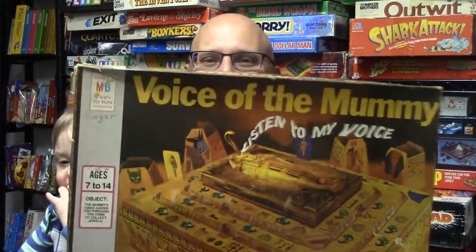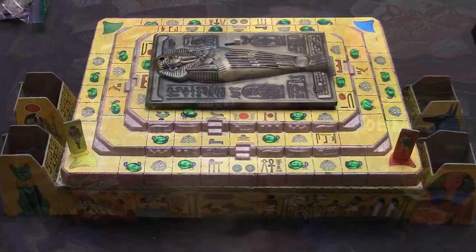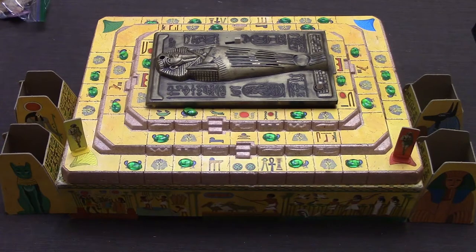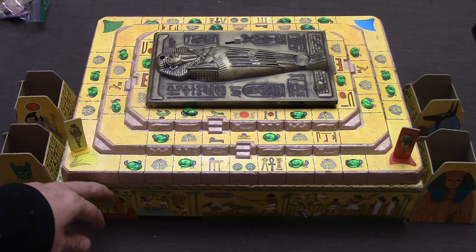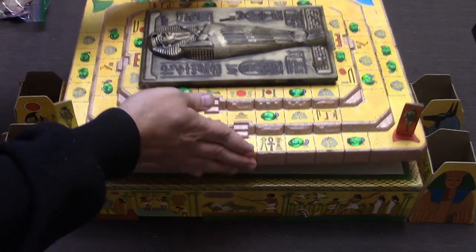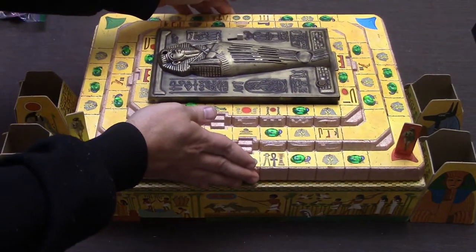A record player. So let's show you how this game works. Your game board is actually in two parts — this part is actually the bottom of the box, and what you are going to do is set this 3D Styrofoam board on top of it like so.